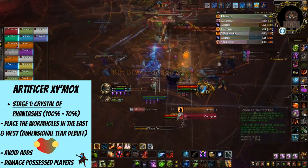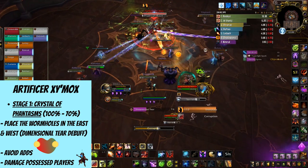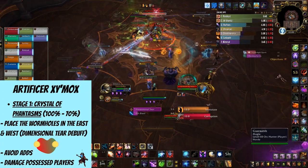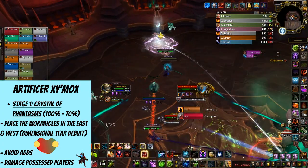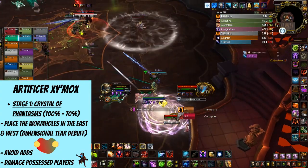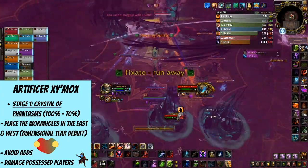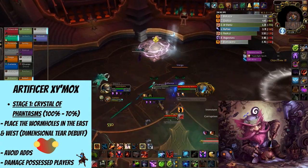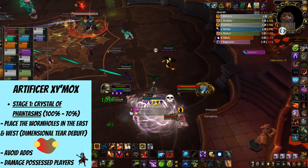There needs to be some teamwork between the marked players to quickly decide who goes where, and it's always better for the classes with more mobility tools to take the further route. There are going to be some ads hunting random players, and the debuff is called Fleeting Spirit, so if you're marked with it, run through the portal so the ad can't catch you. Sometimes you'll even have to do this twice if the ad starts catching up with you, and in case they ever do, you'll get mind controlled. If someone gets possessed, others need to deal damage to him to snap him out of it.